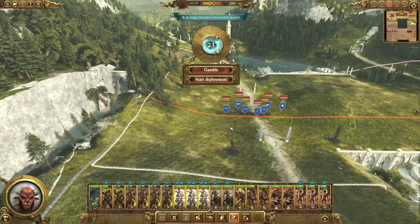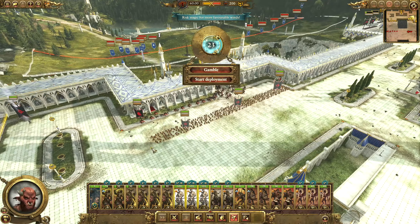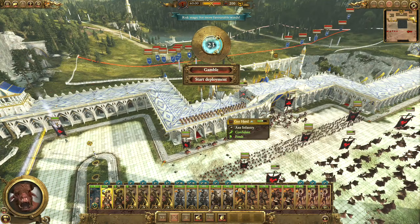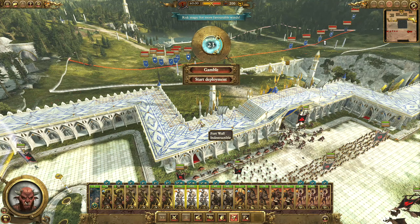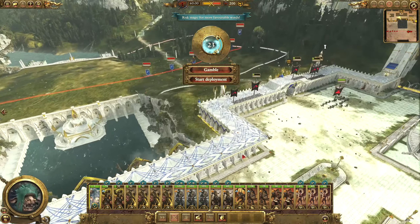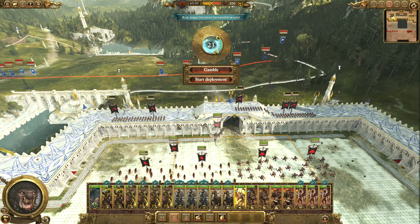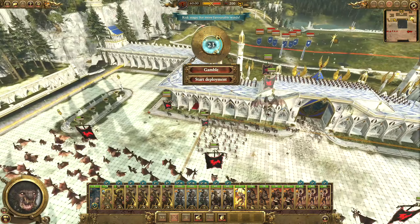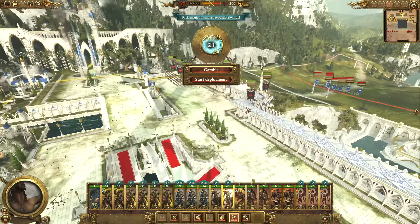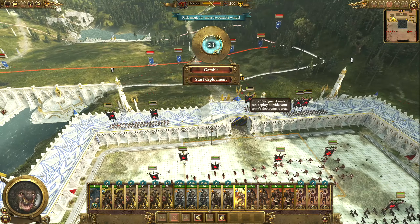Where are the big boys? So this is literally all ranged, just one unit of Spearmen. I might put the Harpies over here with one unit of Goreherd, and then we'll put the Bray Shaman over here. I guess the Manticore would be enough to take out the Spearmen, so let's do that. Then we can have the Gors over here. Yeah, we'll do Manticore and Harpies take out the Spearmen.